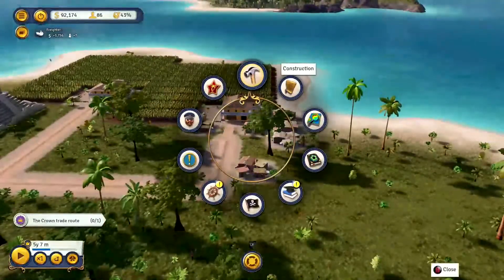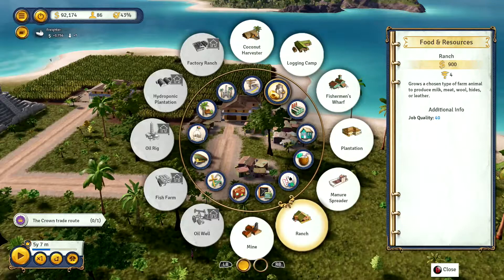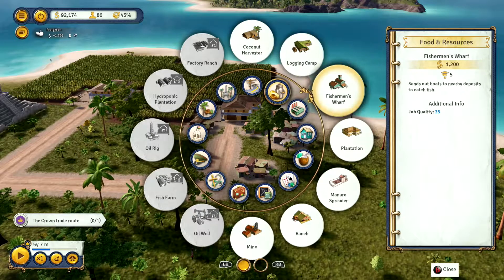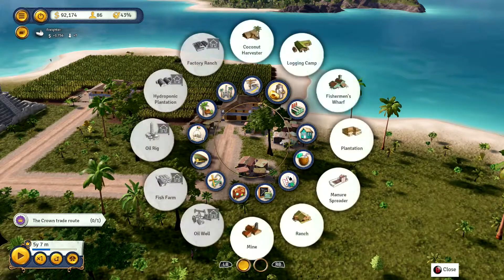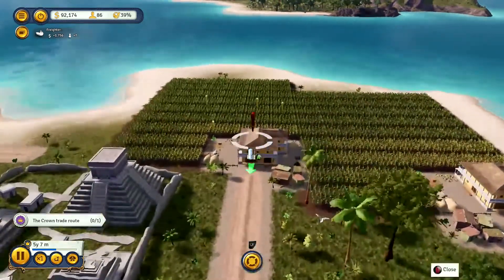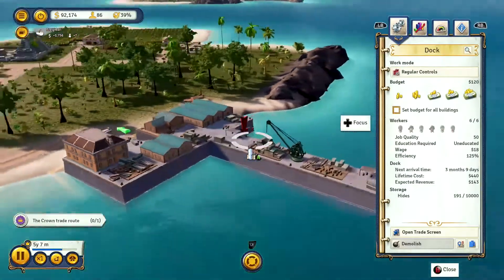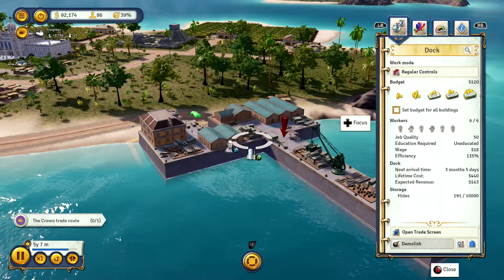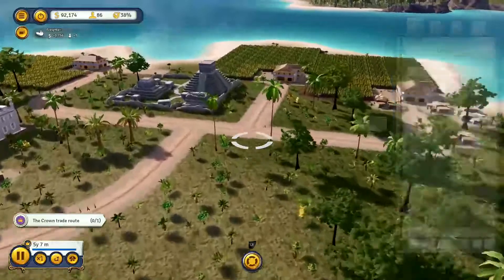If you just stick with these early buildings, that's the kind of stuff you're going to be producing, particularly when you don't have many employees. A coconut harvester, logging camp, fish - they're going to produce only this amount of goods. This is not very much. When they ship out, we've got hides from that ranch and the expected revenue is just 143 dollars from those hides.